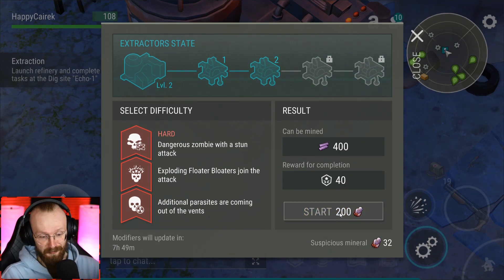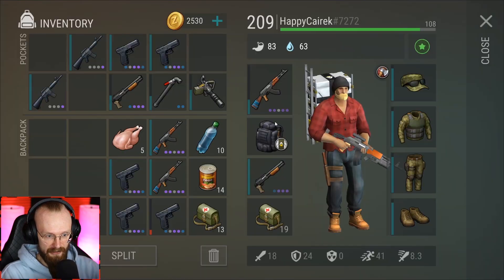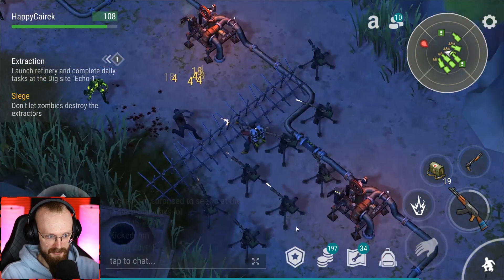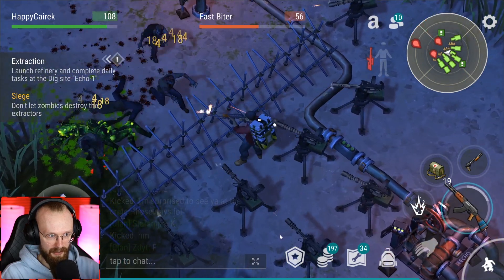So lots of weird zombies are going to spawn. I have my AK and a spread shot. Let's see how it works because I'll obviously have to use lots of guns here. I assume — maybe I'm right, maybe I'm wrong.